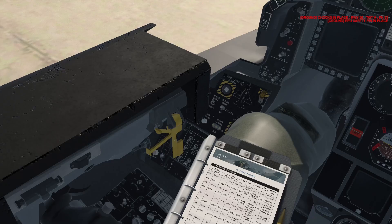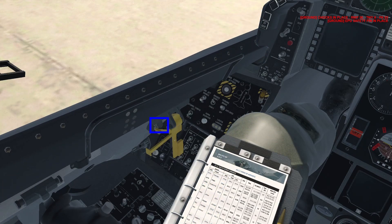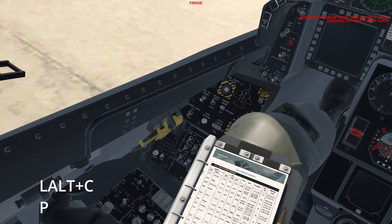Look towards the left of the cockpit. On the canopy bow, you will see the canopy switch. Right-click and hold on that switch until the canopy is completely closed. Alternatively, the default key to close the canopy is ALT-W. After that, click on the canopy latch to lock the canopy. If you have the pilot's body present, I recommend hiding it during the ramp start process as it can get in the way of some switches. You can do this by pressing ALT-C followed by P.